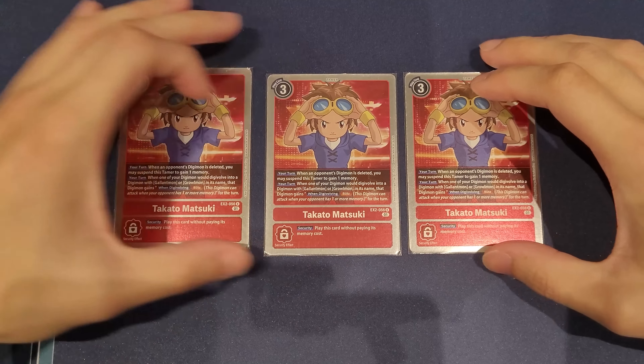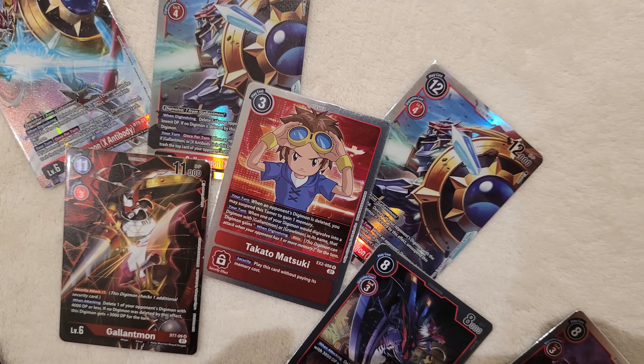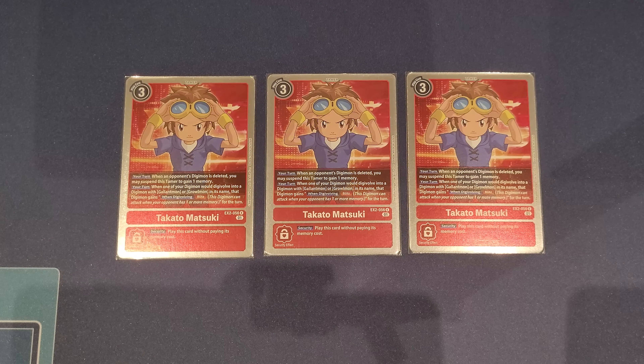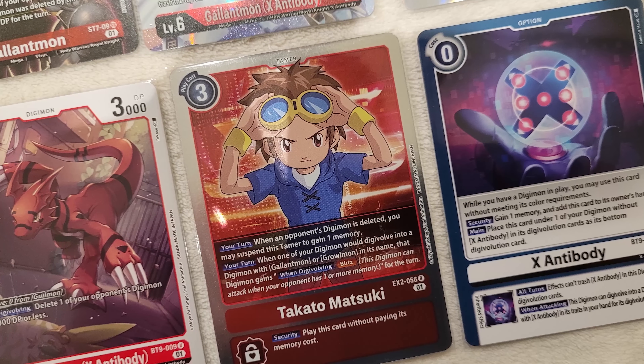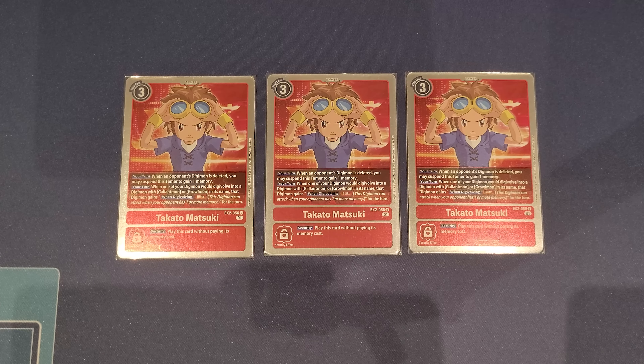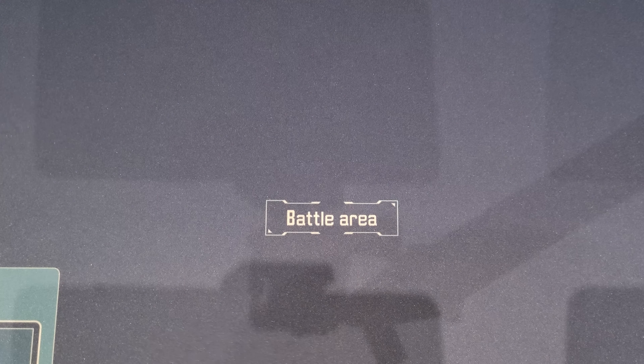Now let's talk about our Tamers. We have three Takatos — Takato is core to the Gallantmon strategy because it provides Blitz, and when we delete an opponent's Digimon, we can suspend this Tamer to gain a memory back. This really helps us attack in with Blitz first and then, when we pop things, recontinue our turn with the memory gain. We only play three because we don't often get the chance to set up that many Takatos in this format, and three works well for consistency.